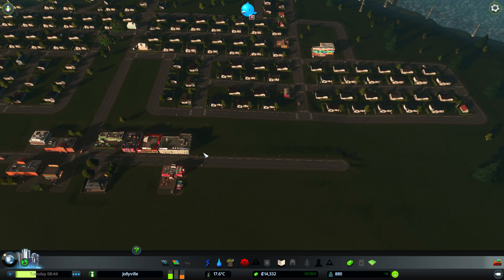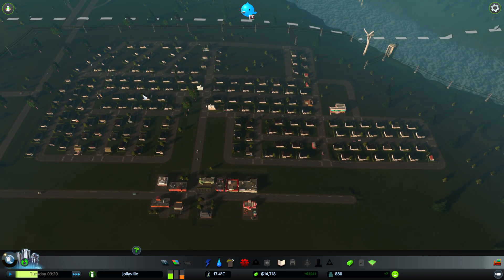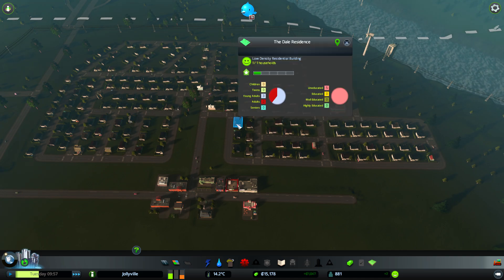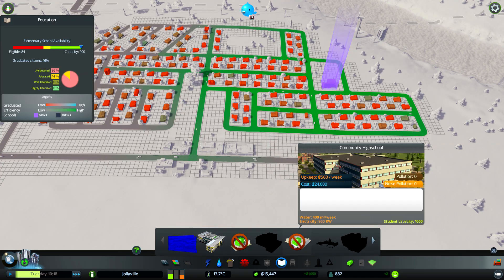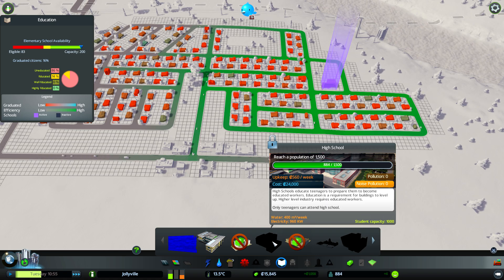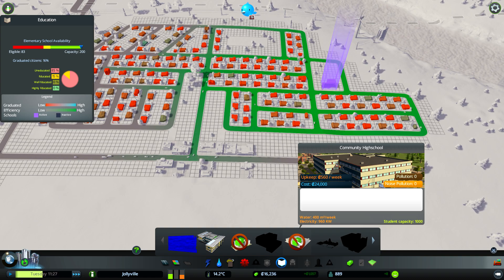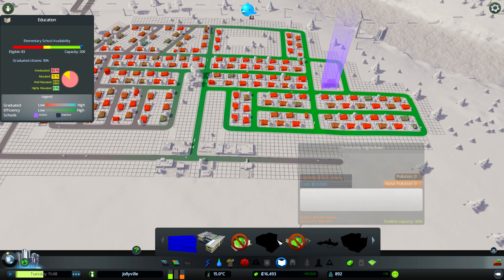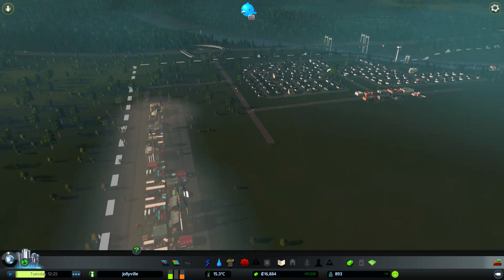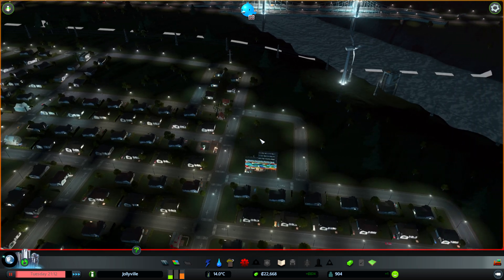We're in the positive now - it's looking good. I'm going to leave it for a bit and let the money and population build up while these houses upgrade. None of them are upgrading yet - I think we might need a high school first. Actually, is this a high school? I haven't unlocked the university but I haven't actually unlocked the high school either, so I'm not sure if this gives education.